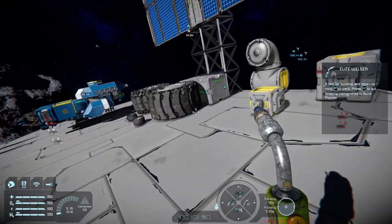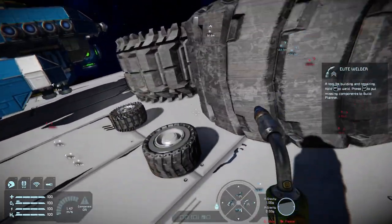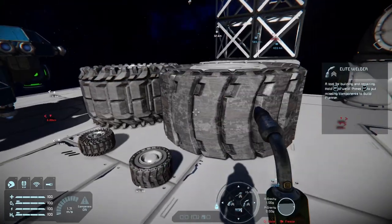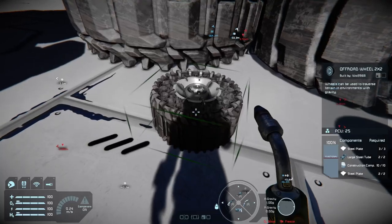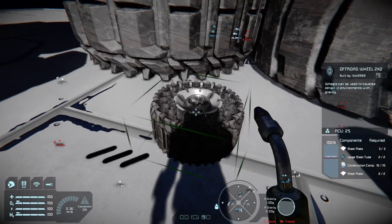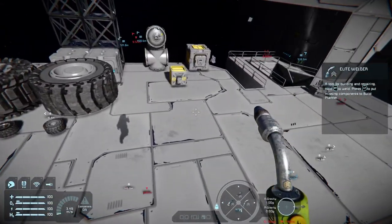We also have a new two-by-two wheel and a small two-by-two wheel. If you own the Wasteland Pack, you also get the off-road two-by-twos and the larger off-road two-by-twos added to that pack.